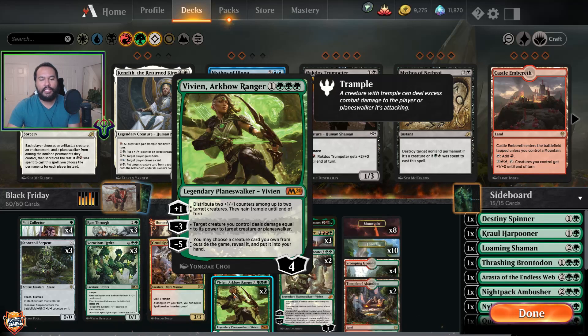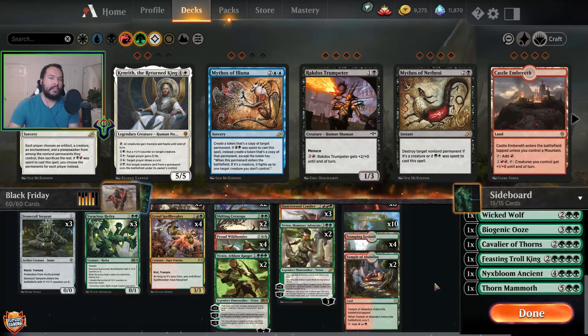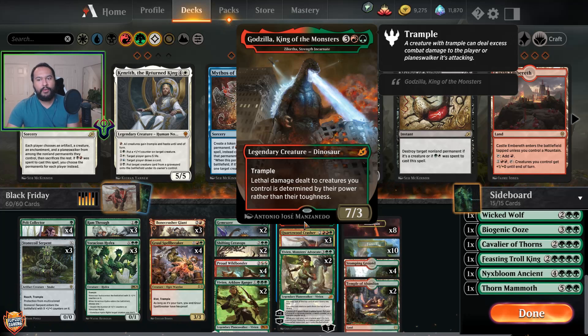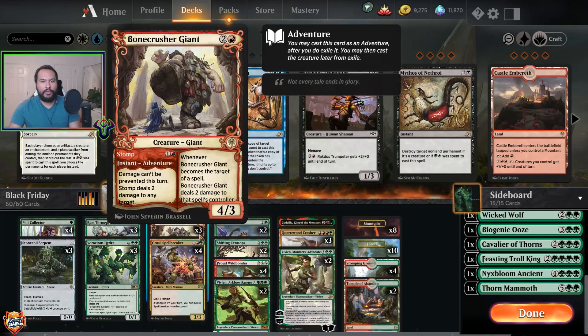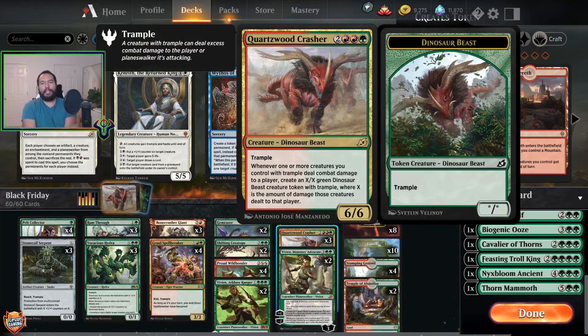Of course we have the minus five. I put a bunch of different things in as essentially a Vivian Wishboard — I don't expect to ever use them. One Gojira King of Monsters, also known as Zalortha, but Zalortha doesn't actually exist and I'm really annoyed I have to play this card. I'm fine with it being Godzilla and destroying buildings, but I don't like the aircraft — it doesn't look like Magic, man. It has trample, that's the main thing.